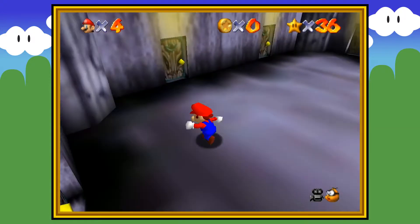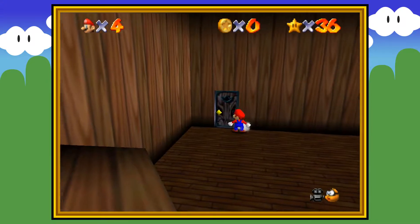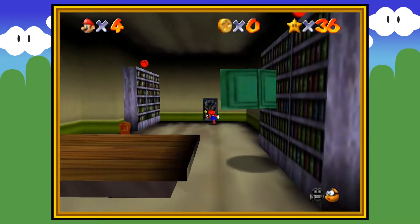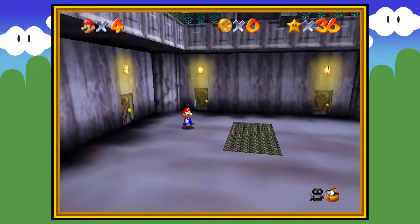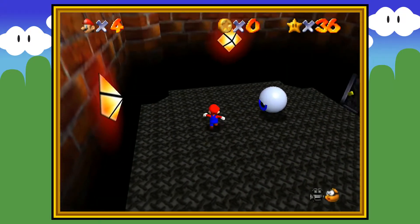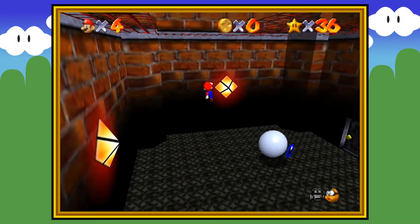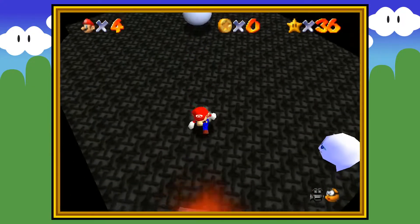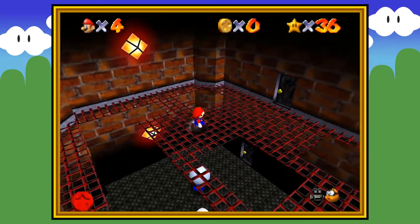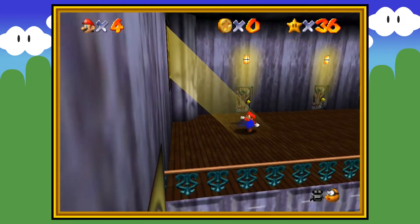First we got to get upstairs because I know all the boos we gotta defeat are up there, so let's get up there first. We're not even gonna worry about the books or the red coins. I suck already — that's what we're learning. But I remember doing this recently. All right, we're good to go. When I last played through, all the ghosts are up here somewhere.